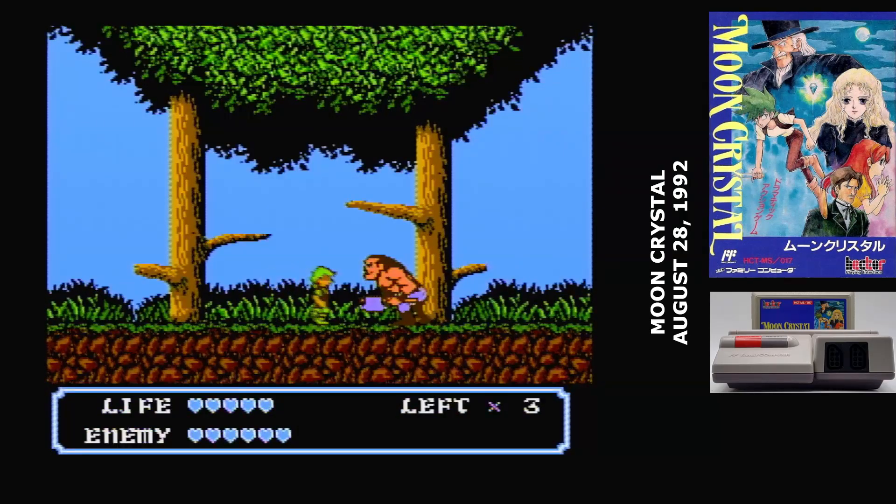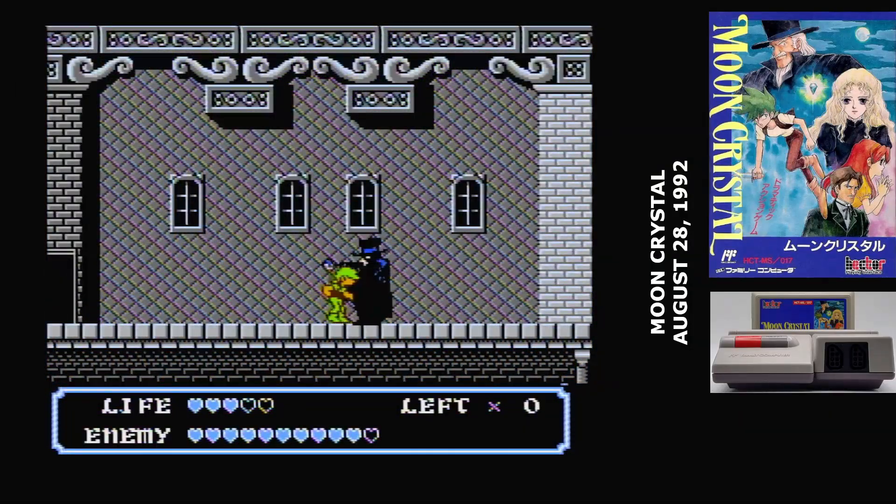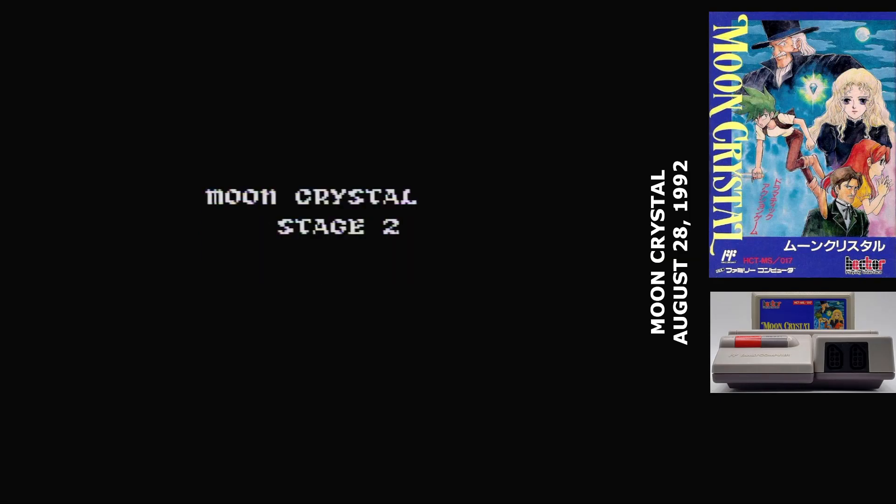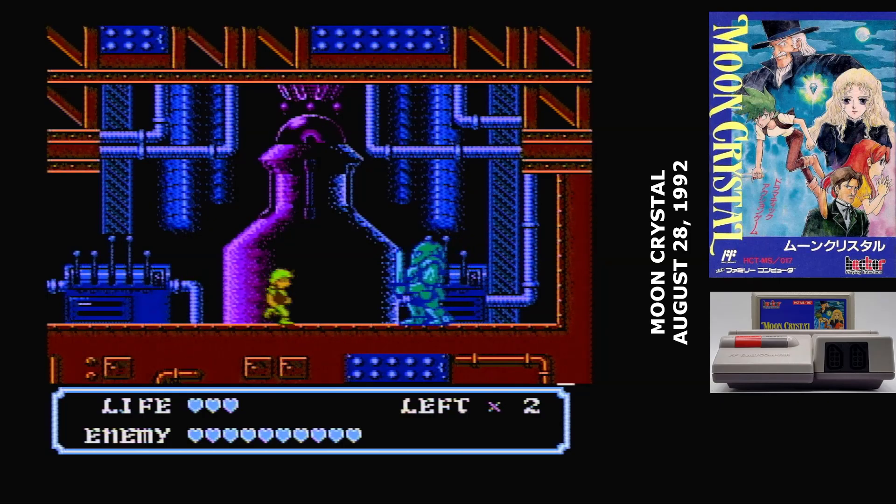The bosses in Moon Crystal can be pretty difficult too. Not the first boss — he's a wimp — but for the rest of them, you have to get in close and tight, and the delays in your actions make it hard to evade their attacks. You really have to master the game systems to make any progress. Though if you do get stuck, there is a cheat code: hold down up on the second player controller and hit reset, and it will take you to a stage select.